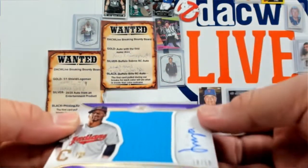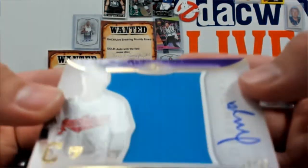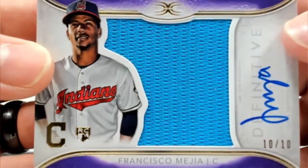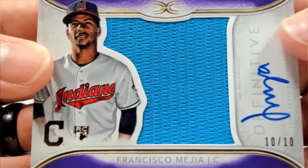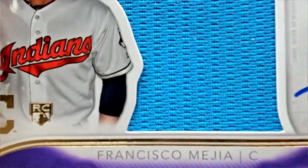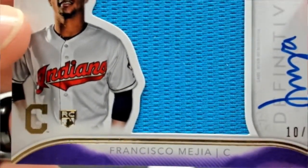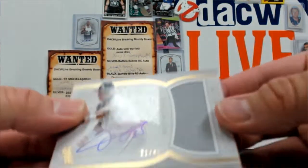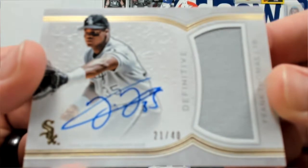Some relic autos — here we go. Francisco Meja, 10 of 10, jumbo relic auto rookie. And then we have Frank Thomas — The Big Hurt — relic auto out of 40.